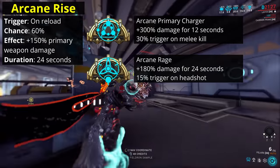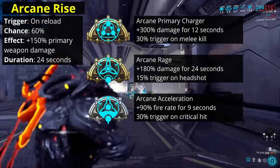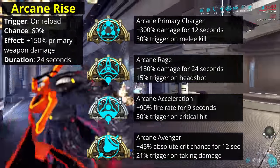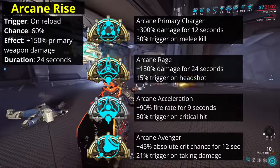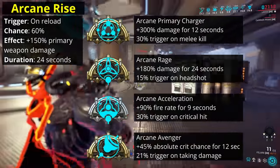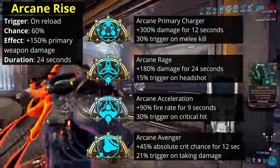The other direct competitors for damage output are Arcane Avenger and Arcane Acceleration. Arcane Acceleration triggers on critical hit and increases fire rate by 90%, making it easy to trigger and not competing with other pure damage bonuses, instead adding to fire rate bonuses. Arcane Avenger applies a fixed 45% absolute increase to critical chance for 12 seconds when you're hit, with a 21% chance to trigger. While it has a lower trigger rate and duration than Arcane Rise, the bigger points are that you need to take damage to trigger the bonus, and then the bonus applies to criticals instead of your pure damage. The higher your weapon's damage bonus, the more preferable Arcane Avenger becomes, but conversely, the higher your weapon's modded critical chance, the less overall effect Arcane Avenger has.